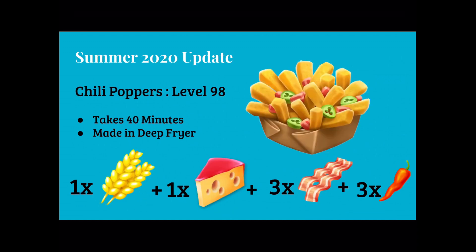Next are chili poppers at level 98. They take 40 minutes in our deep fryer and are made with 1 wheat, 1 cheese, 3 bacon, and 3 chili peppers.